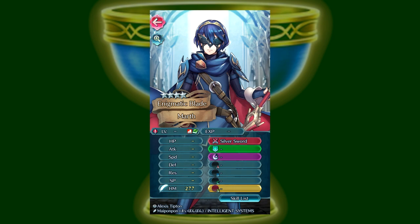The one other unit I wanted to mention, this time to warn you about, is Masked Marth. She actually has no passive skills to speak of, just her weapon, so there is absolutely nothing you can fodder her for. The only reason to ever buy a Masked Marth is if you intend on building her. I'm not saying that it's bad to build her, I'm just letting you know.